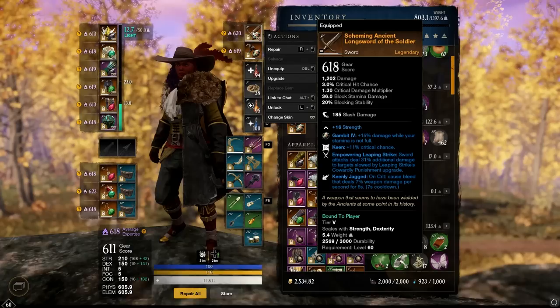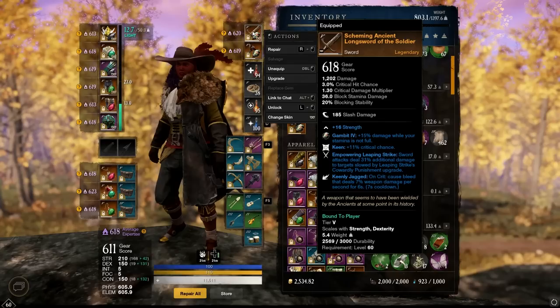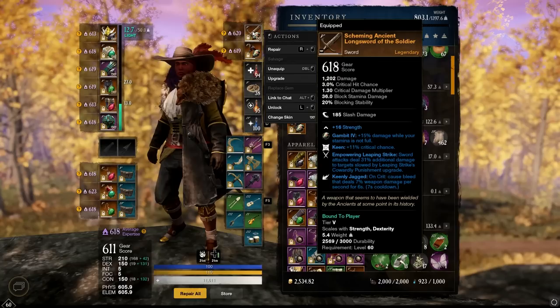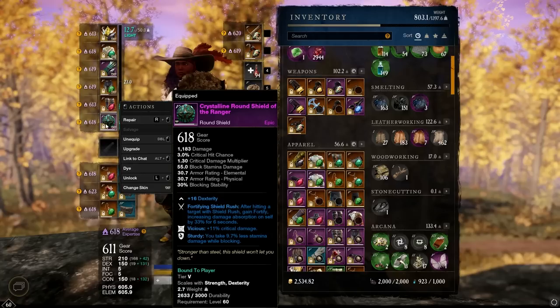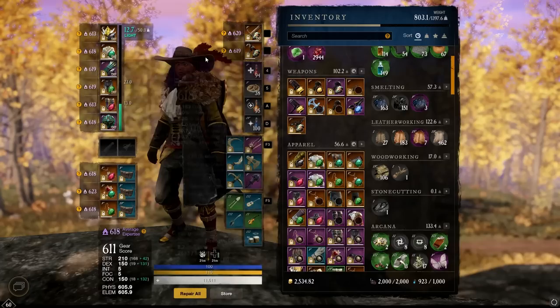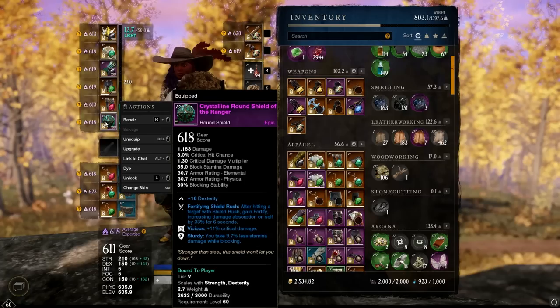Starting off with the sword: Keen, Empowering Leaping Strike, and Keenly Jagged. Empowering Leaping Strike gives you a huge damage bonus with the gap closer, allowing all your sword moves to hit quite a bit harder for the duration of that snare. Keenly Jagged is really good for outgoing damage, and Keen is nice for that increased critical chance. For the shield — since they're kind of a pair — it has Fortifying Shield Rush with Vicious and Sturdy. Vicious makes up for not having it on the sword, giving us the Keen-Vicious combo. Enchanted or Rogue would also be good options, but this is what I had to work with.